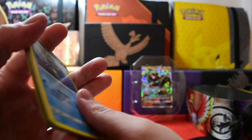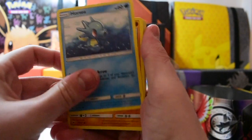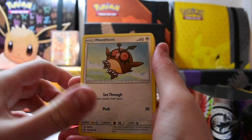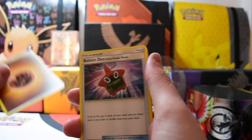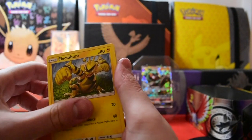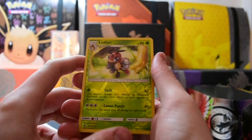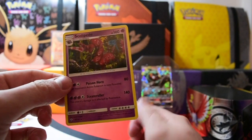Final pack — let's get some last-pack magic in here! We have: Horsea, Mudbraey, Ledyba, Hoothoot, Alolan Vulpix, Energy, Rotom Dex, Super Scoop Up, Super Scoop Up, Electabuzz, Ledian Reverse — I think we just had that one — and our Rare is a Scolipede.